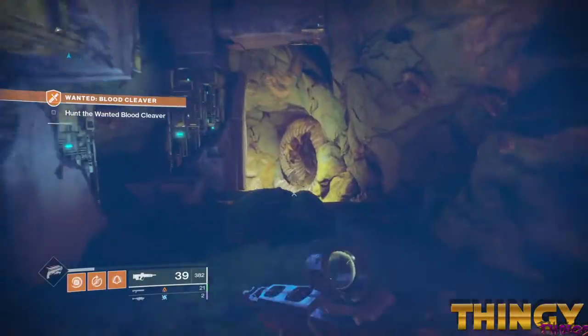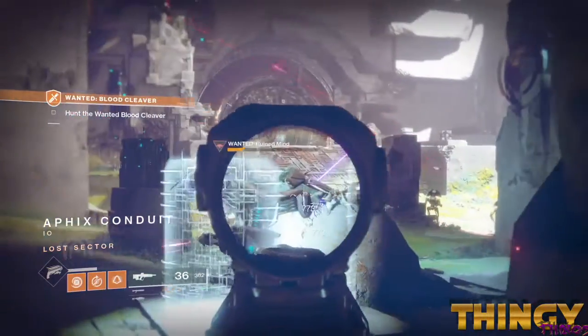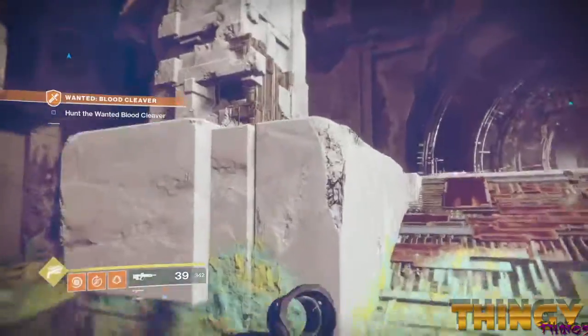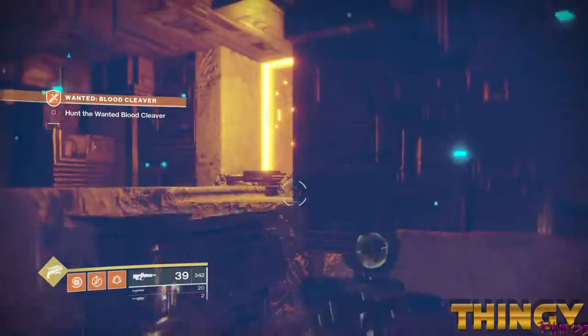Pick up the adventure, the Blood Cleaver, and head inside the lost sector, the Apex Conduit. Kill the ads, and instead of going right, you're gonna climb the post in the back of the room and hop through the orange suppression field. In the suppression field you can't use your weapon, however you can use your class abilities like melee and grenade.